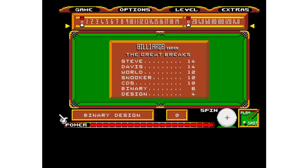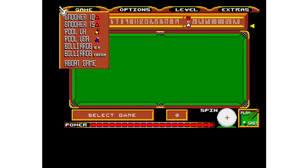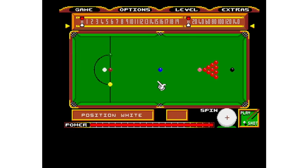Kicking off with Steve Davis Snooker — this was his first Amiga game. First of all you choose the game type that you want to play, and the white ball allows you to put spin on it. To start, you can position the white ball, then click Play Shot, and position the cue to choose the direction of the white ball and then play a shot.